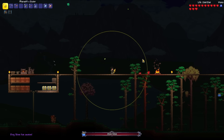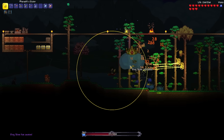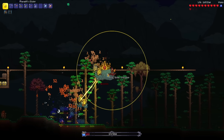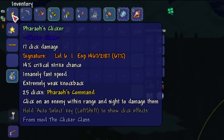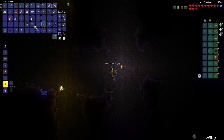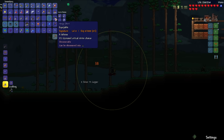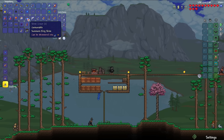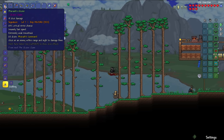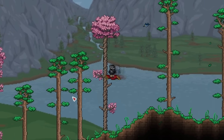Without further ado, let's summon the boss. Here comes the heads — that is so much damage! That was fast. Just from a single king slime, my Pharaoh's clicker has reached level 6, a whole level increase. Now I can make three more slime crowns. Level 7 after the next one. Got the slimy saddle and the ninja shirt to complete the ninja armor set.